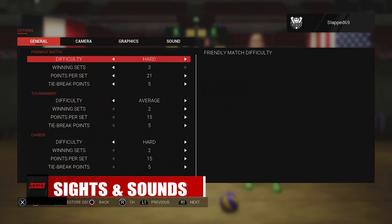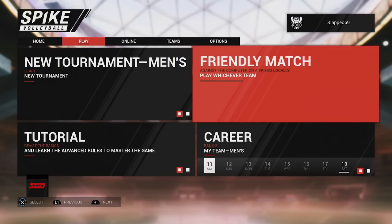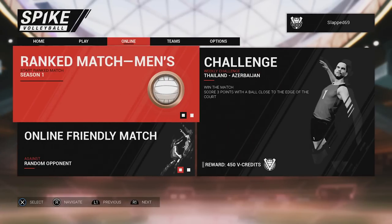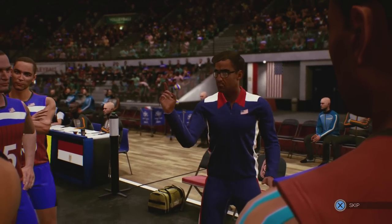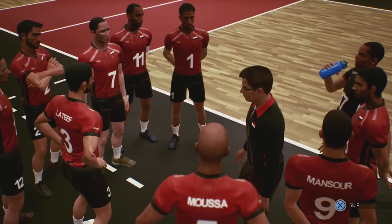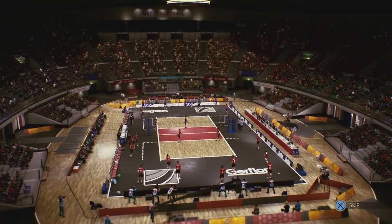Presentation is kind of all over the place in this game. I personally really like the menus — they do occasionally load at weird times, but it looks modern and is relatively easy to find where you are going. The player models for both males and females look like something straight from the PlayStation 3 / 360 era, and apart from minor differences, they all sort of just kind of look the same. The courts and stadiums look really good though, and the sounds of the ball on the court are all great.